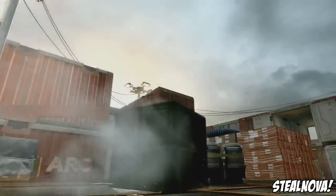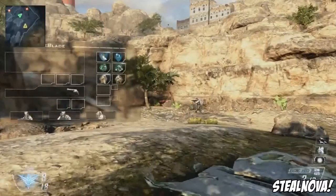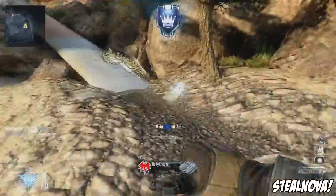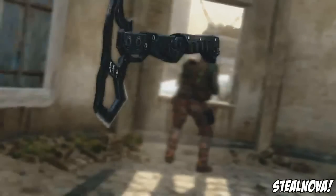A plane drops a care package, so that killstreak is back. Before the next scene, it shows a class titled 'Blade' with no primary weapon, just a pistol — this player has customized a knife-only class, which a lot of people were interested in making. He runs up to a guy, and from the third-person view you can see a blade in his hand like a ballistic knife. He knifes the guy, throws a tomahawk — so tomahawks are definitely back — and gets a gnarly headshot.